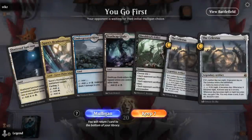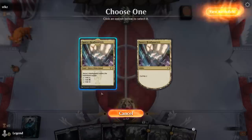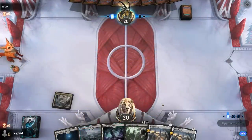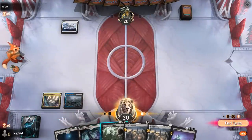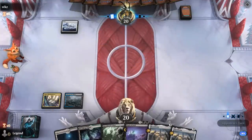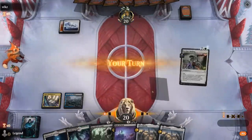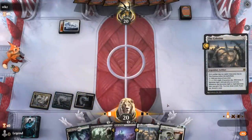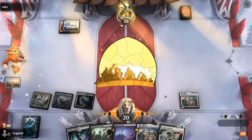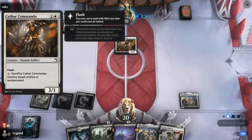Okay, we're on the play — hand seems keepable. We can Edict if necessary, and then Celestus can discard Atraxa and start digging toward our win conditions. We'll keep Edict available. Celestus it is. The opponent can blow it up with Commando — good to have a backup. They might as well attack for three first.